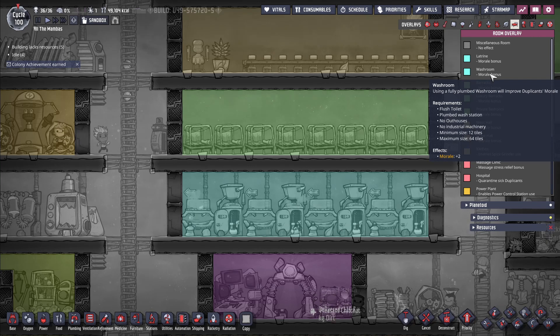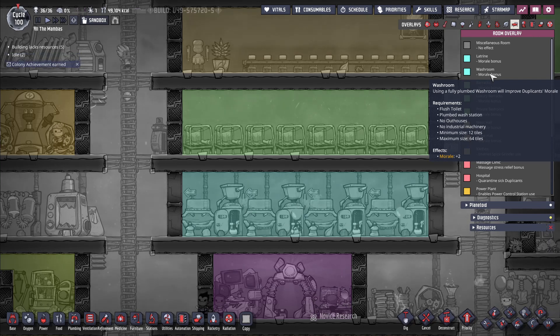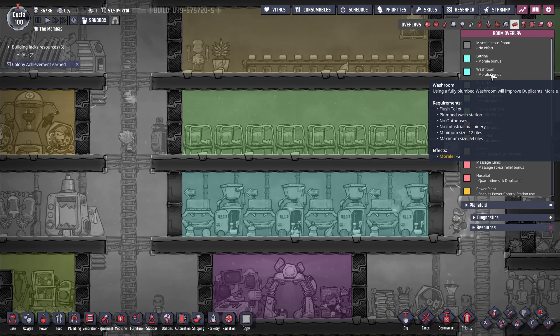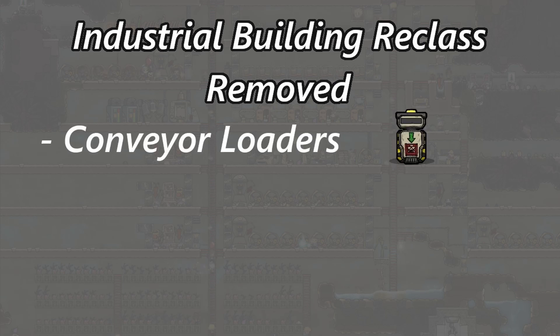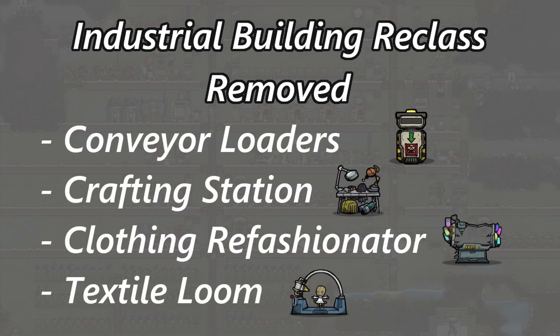Next we have the reclassification of industrial buildings. In the room overlay, you may notice that some rooms do not allow for the presence of industrial buildings or buildings in the industrial category. This update changes which buildings belong and which do not. The conveyor loader, crafting station, clothing refashionator, and the textile loom are no longer considered industrial buildings.